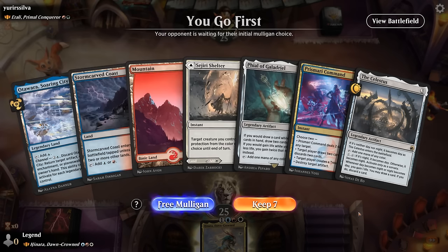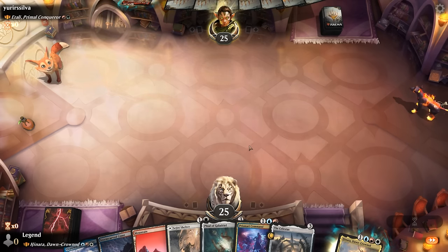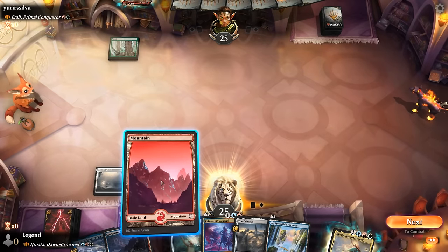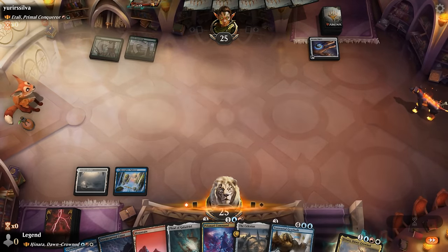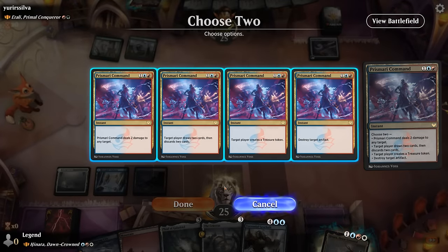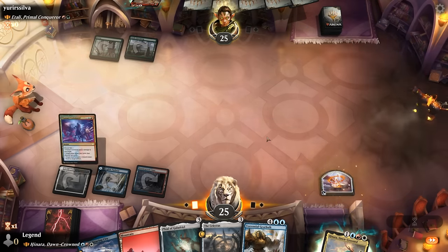Okay, we're on the play facing Etali, a ramp deck. We've got a keepable hand with some ramp and Prismari Command for interaction. On turn two, the opponent plays a Signet which we take out with Prismari Command, taking the treasure over draw-to-discard-two. With Torrential Gearhulk we can eventually get back Prismari Command. We play Celestus and File to accelerate into the Gearhulk.